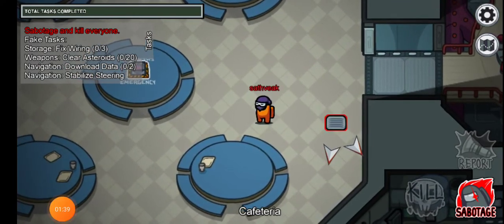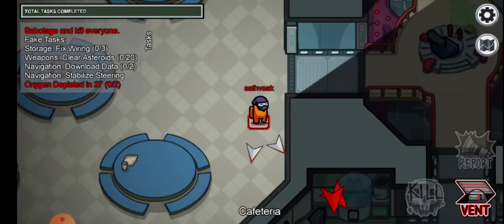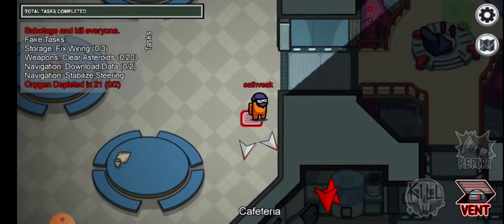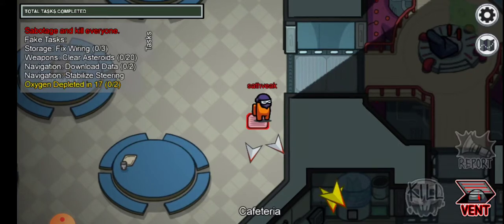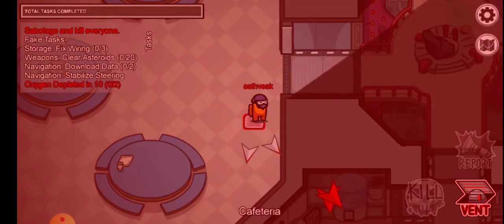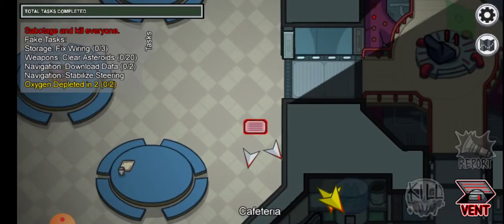Come, let's do this hack again. As you can see, the arrow marks are still there for some reason — it always remains like that. So sabotage O2 again, stand on the vents, and wait until it hits one. At ten, we will vent.